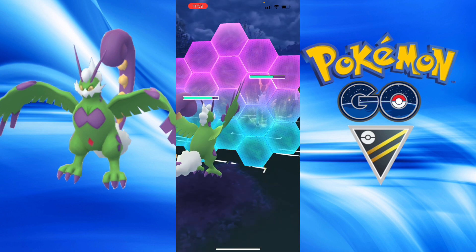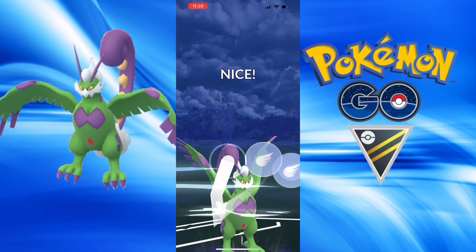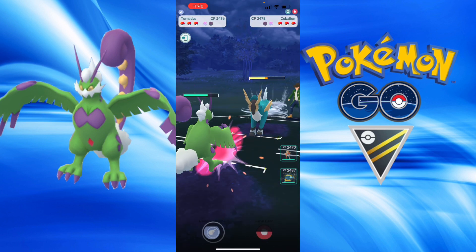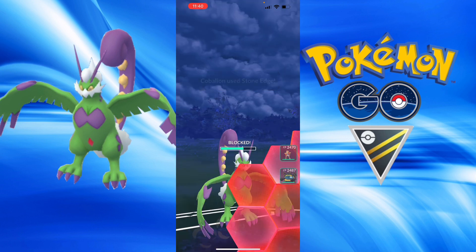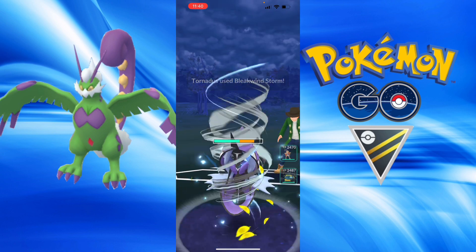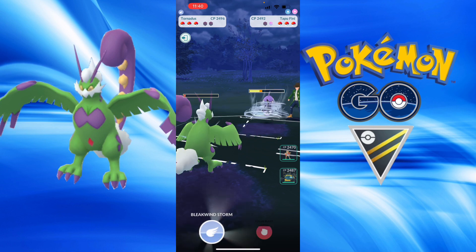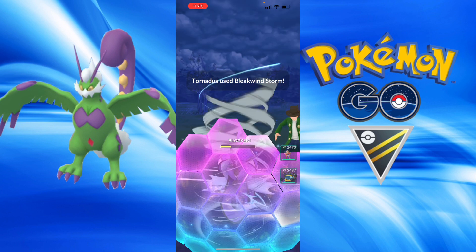This is a pretty fair matchup. They're just throwing Stone Edge straight away — no games. It would be a big nuisance if they were playing games. I do double shield — yes — another Stone Edge, and they bring in Tapu Fini, which is actually a bit of a problem for me. Going for the Bleak Windstorm, and I'm going to survive this Surf — thankfully it's only a Surf.